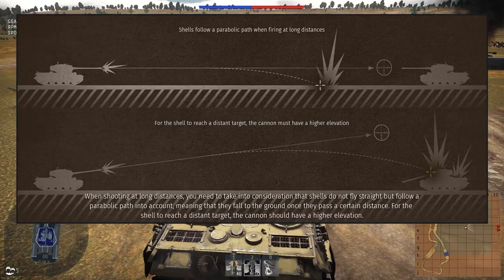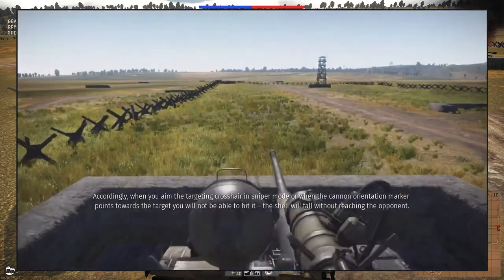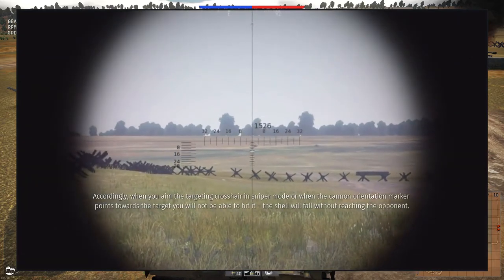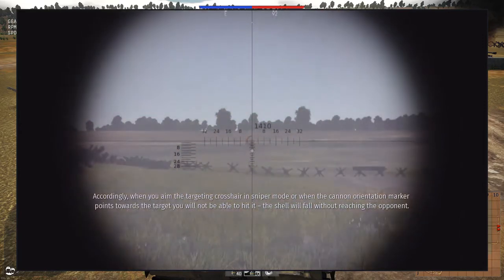When shooting at long distances, you need to take into consideration that shells do not fly straight but follow a parabolic path, meaning that they will fall to the ground once they pass a certain distance. For the shell to reach a distant target, the cannon should have a higher elevation. Accordingly, when you aim the targeting crosshair in sniper mode, or when the cannon orientation marker points towards the target, you will not be able to hit it — the shell will fall without reaching the opponent.